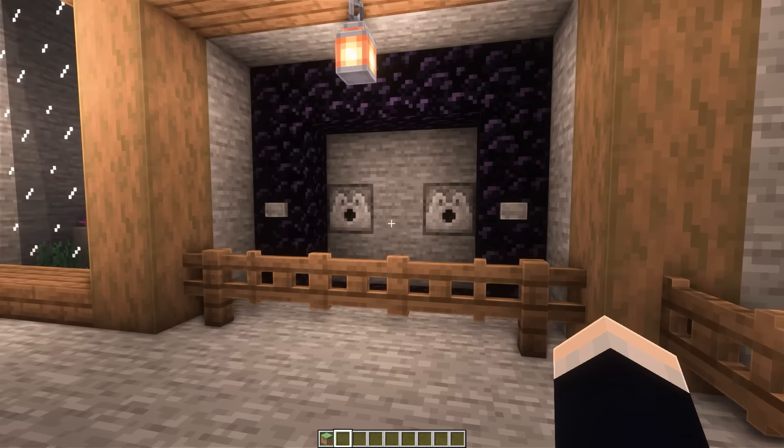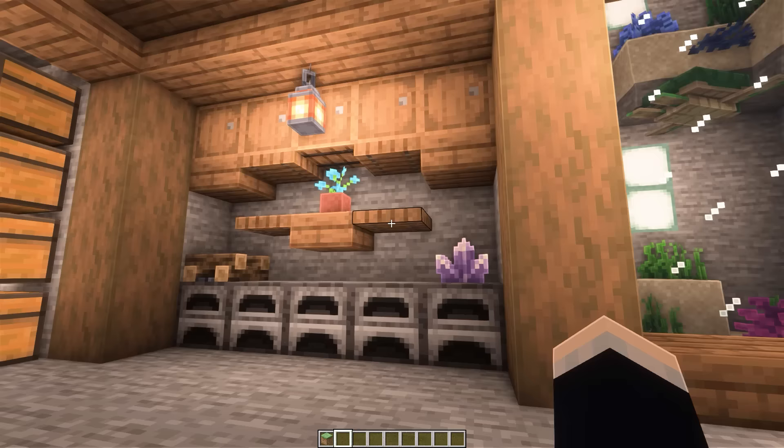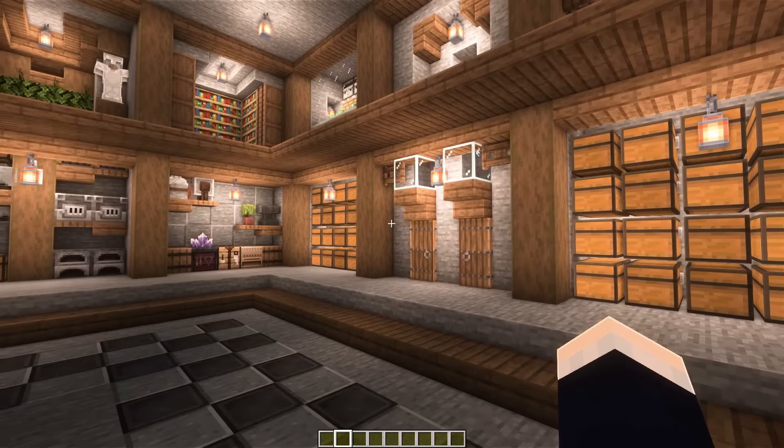Heading to the left, we have our aquarium again with no fish. In our second to last section we have another smelting area with a bunch of regular furnaces, some nice storage above, and a couple of cool little decorations. In our final section, we have just another storage area — because it is an ultimate base, I felt it needed a bunch of storage. That's definitely not an excuse for me not knowing what to fill the rest of the sections with.